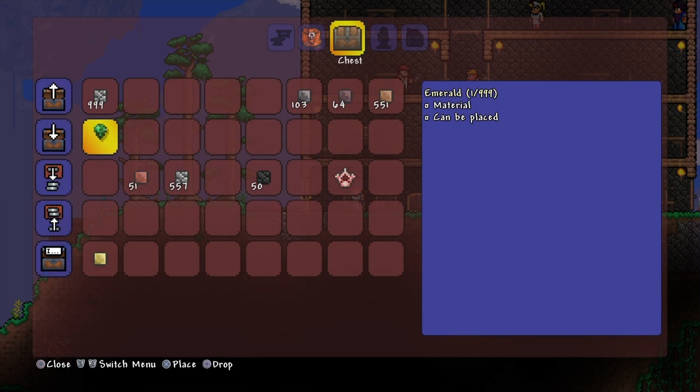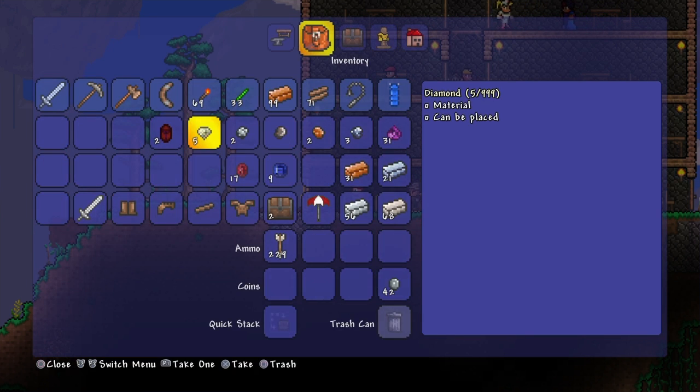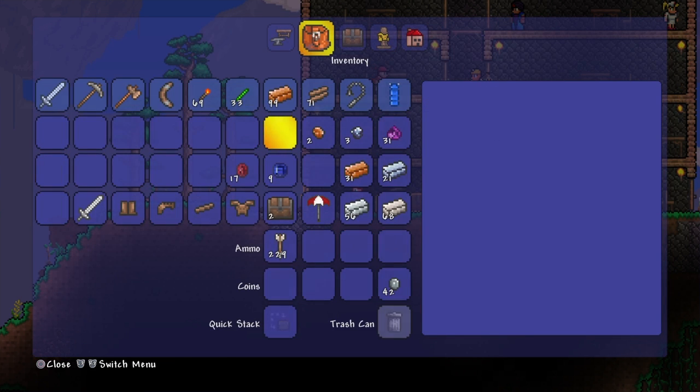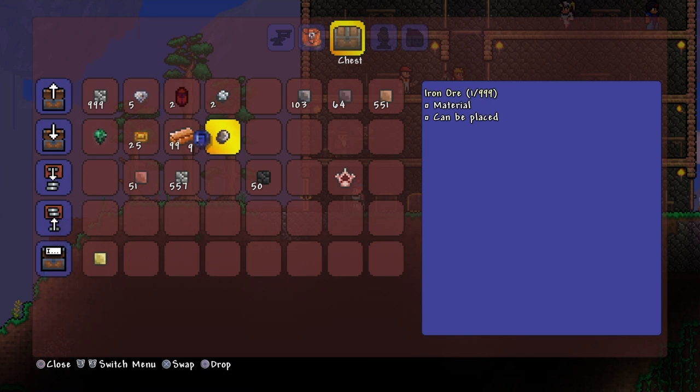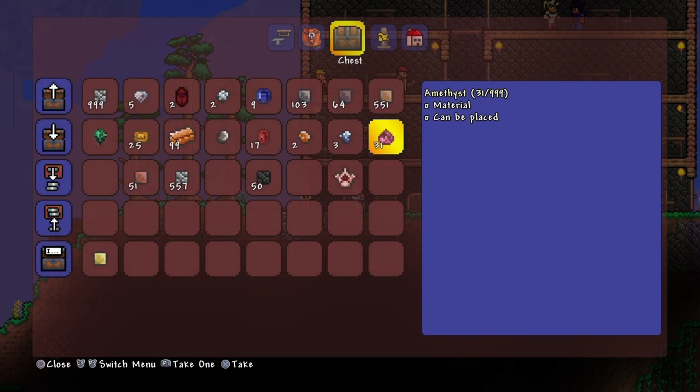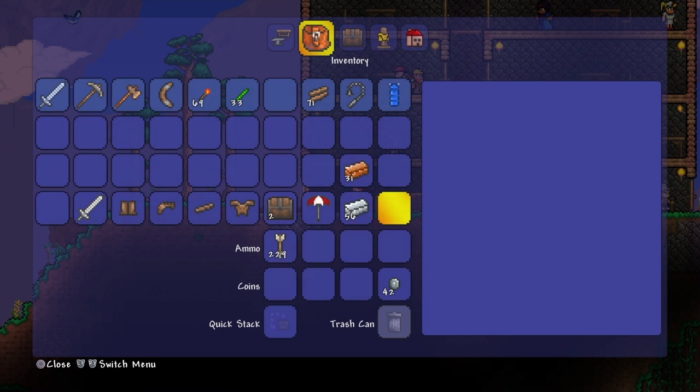I'll leave all of these rubies, diamonds, etc. in the chest to make sure I have the most possible space. If there is anything guys you can think of that I can craft with the materials available to me now which I might have missed, just leave me a comment and I'll have a look into it, because I am definitely not an expert — I'm still learning.